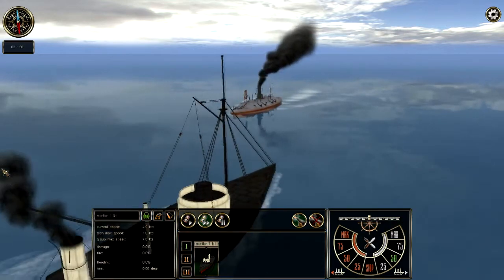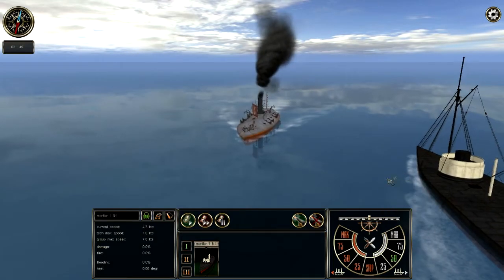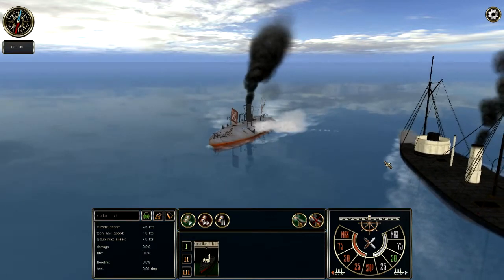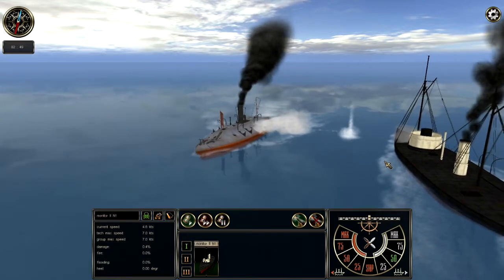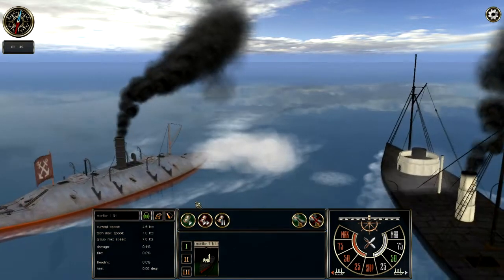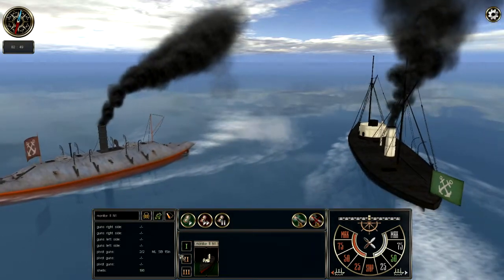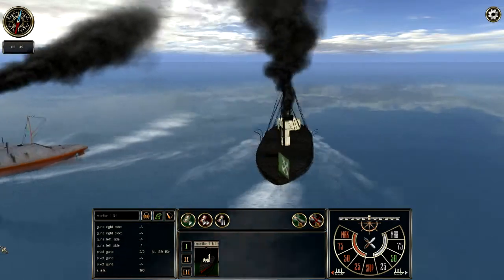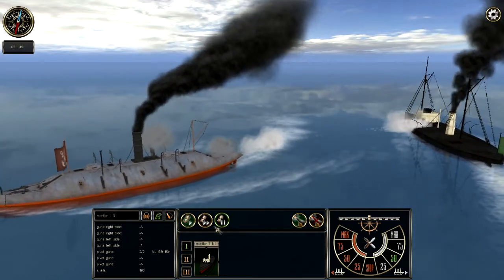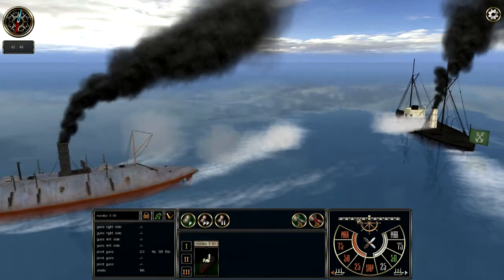I'm actually going to be doing a few of these videos based on the entire anthology — there are four different games, and this is the first one. What we're looking at right now is a rematch between the Monitor and the CSA Virginia. Not exactly — it's a custom battle, a casemate ironclad versus a single turreted Monitor. They didn't have the Monitor or Virginia specifically as named ships for custom battles, but both ships fit the right classes. They may look slightly different than the historical ones, but they're very similar.